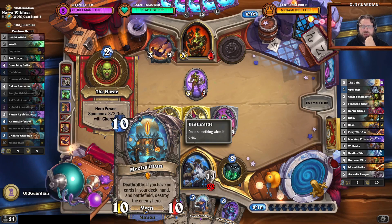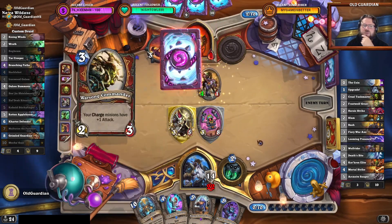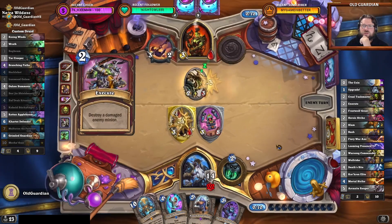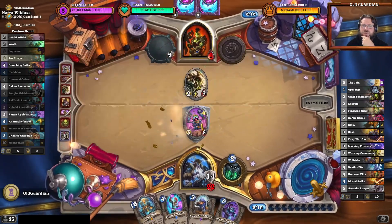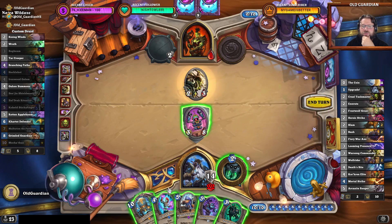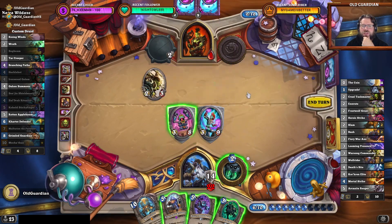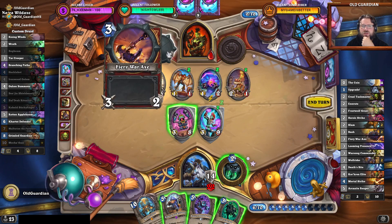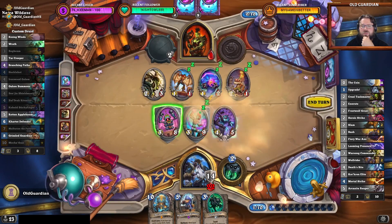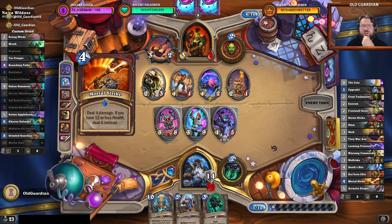I also need to empty my hand for the Mecha Toon, so I need to get rid of all of these minions anyway. The capability of Nazroth to kill minions is a very important part here. I think I want the Zuldrak Ritualist out there now — I want to increase the capability of Nazroth to kill minions.